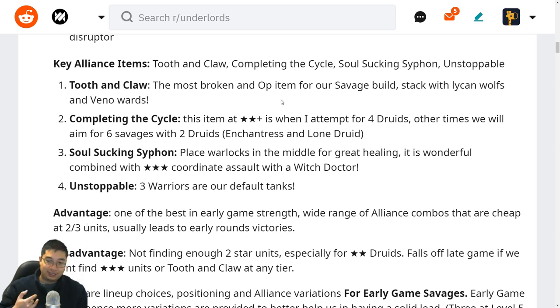Think of it as seven additional damage each time you attack. For any friends who have played Dota 2 with Ursa Warrior, this is pretty much Ursa Warrior's passive — for all the Savages. That's why it's so strong. Complete the Cycle is great at two-star and above — I might try four Druids because of this item, but in other cases I might just use it for early healing and transition out of Druids.